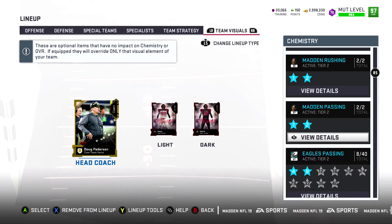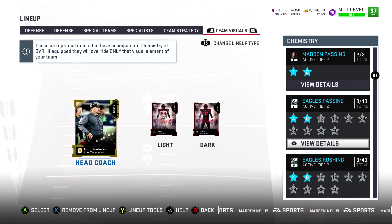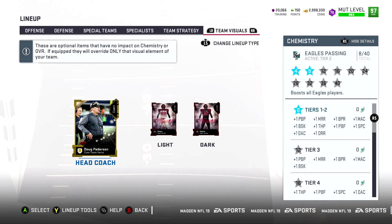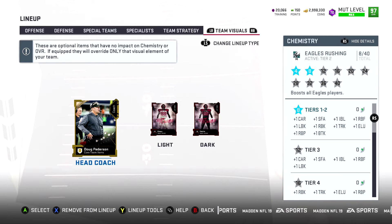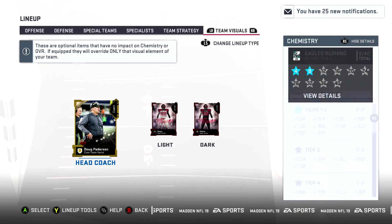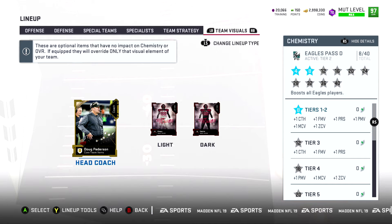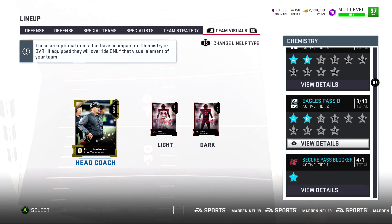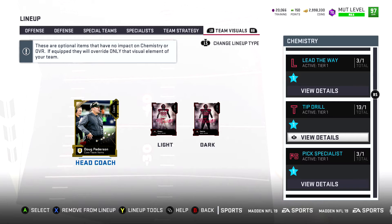We got two out of two Madden Rushing, two out of two Madden Passing. Here's the stadiums and uniforms — this is the most balanced it's ever been. We got 8 out of 40 for Eagles Passing — gives you throw power and deep throw accuracy. Eagles Rushing gives break tackle, run block, run block power, lead block, elusiveness. Eagles Pass Defense gives plus one catching, plus one finesse, plus one zone, plus one man, plus one press, power moves. That's about it for chemistries, let's get into the offense.